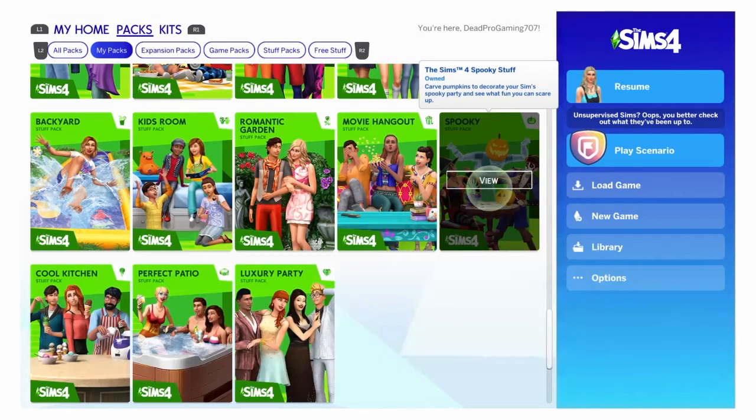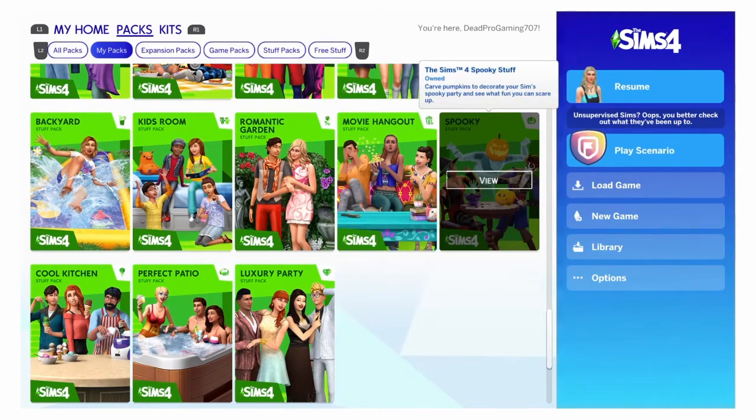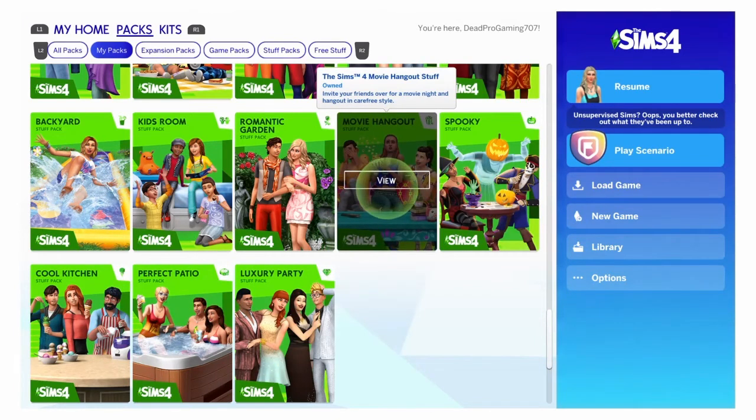Spooky Pack — I say it's good because if you're wanting to do holidays, this is the pack for you, especially to celebrate Halloween during the fall. You can carve pumpkins, get a trick-or-treat kind of vibe, and it's a really fun thing if you want to add more holidays. Movie Hangout — I say this is a good pack too. I don't really watch TV in real life, I watch YouTube or movies, and I'm glad they have a variety of different ones.